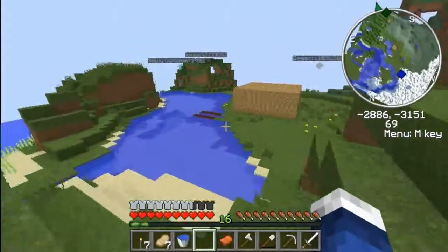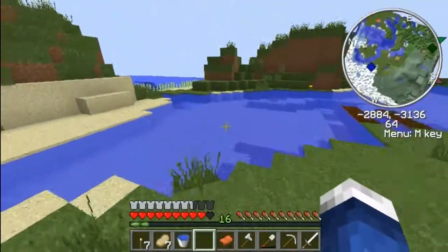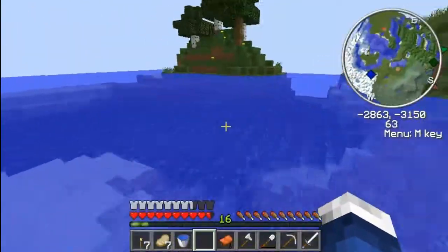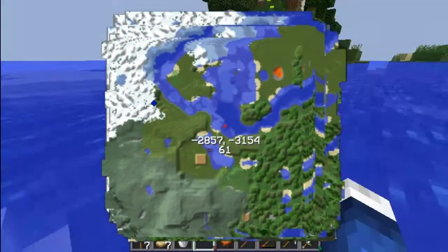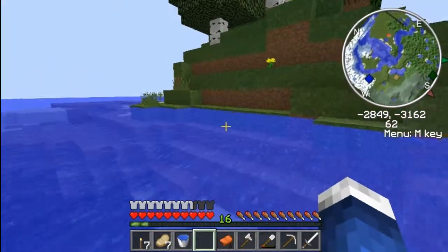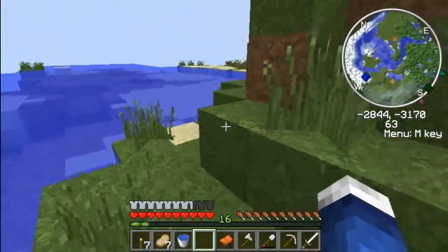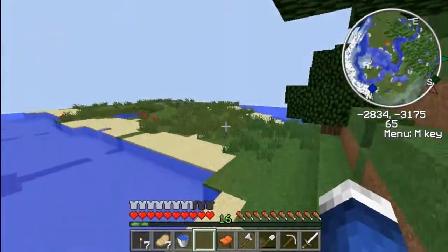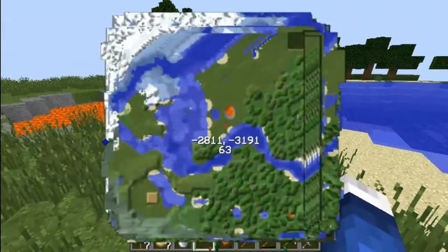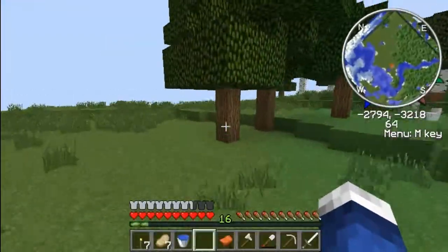I'm not sure where... I think horses spawn in plains, so there might be a plains over here. I wanna find the best horse that I can ever find, cause I want one that's... not that fast one, cause sometimes it lags too much with the horses. So I'm not gonna look for a fast one - the high jumper, that's the thing I'm looking for. I just like jumping high.